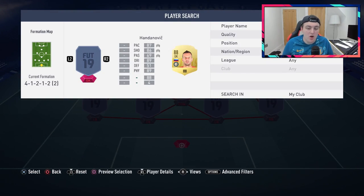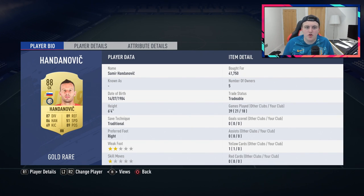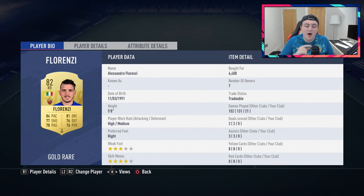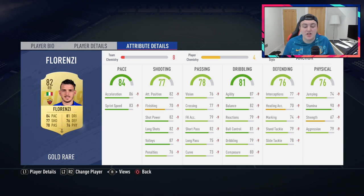Now let's jump into the squad. In goal we have Handanovic — I've been really enjoying him recently. I used Alisson for most of the game and he's got like 200 games on this account, but I switched to Handanovic and I'm thoroughly enjoying this card. Over at right-back we have Florenzi. Florenzi is decent, but I've been thinking about swapping in Cancelo. Florenzi has 90 stamina, four-star skills, good agility and balance, decent ball control, though his reactions are a little low.